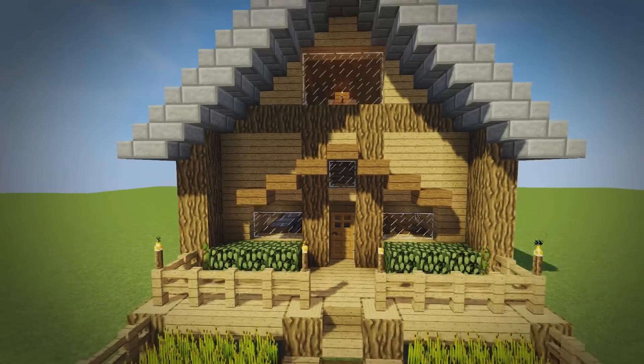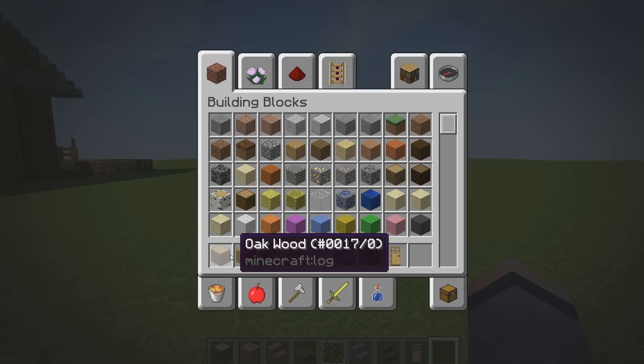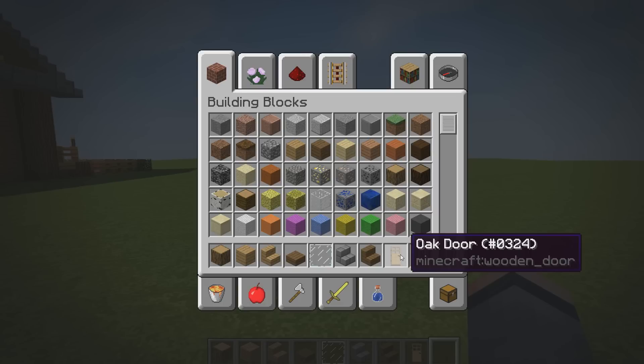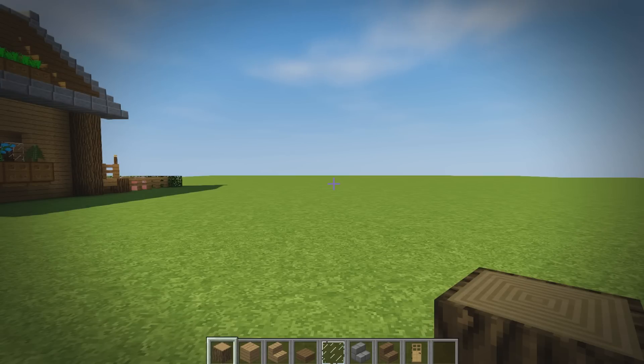Let's get into building this thing. Let's go through some of the materials we're going to need first: oak wood, oak wood planks, oak wood stairs, spruce wood slabs, glass panes, stone brick stairs, spruce wood stairs, and some oak doors. Of course as per usual we will need some more materials, but we will get to them when we need to use them later on in the tutorial.